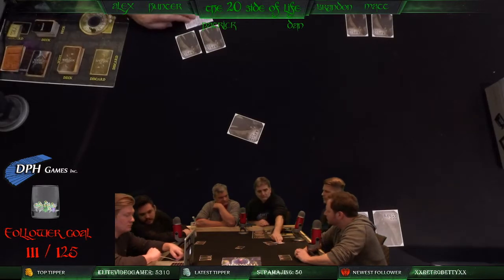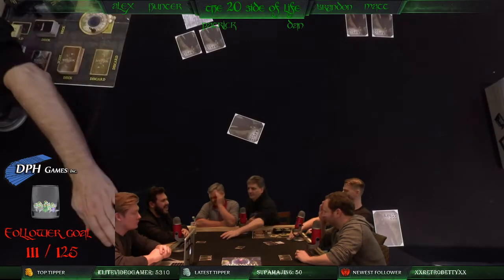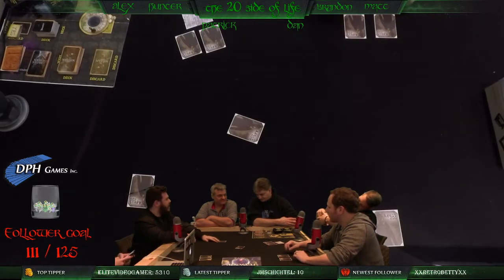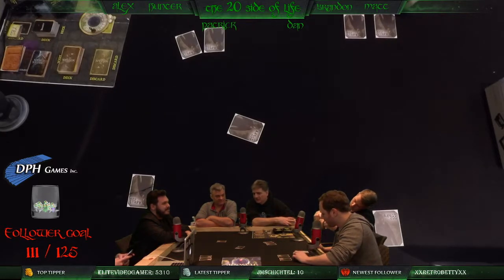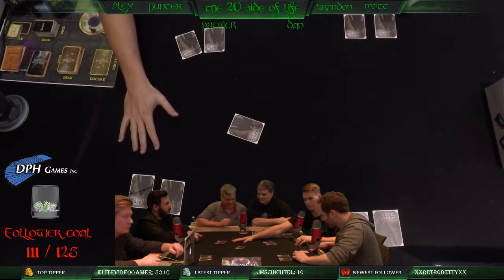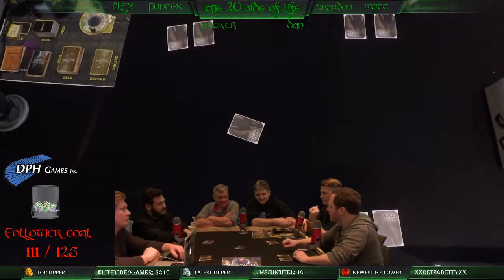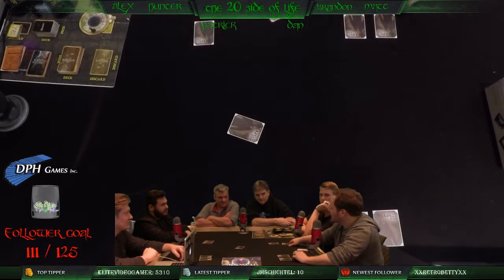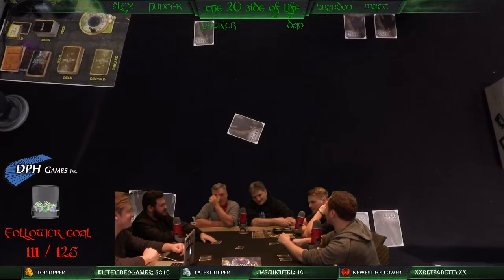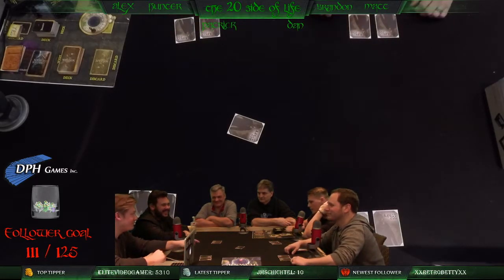Alex goes first and peeks at Hunter's card, then decides to take the other one. Brandon then peeks at one of Hunter's cards — the one Alex just took — and the group jokes about the 'Bolivian lifting method' for showing cards to the camera. Brandon takes that card and moves it over.